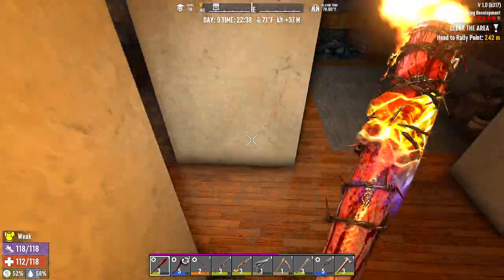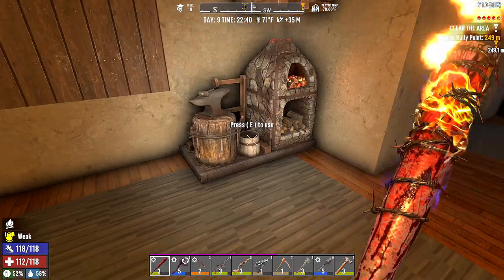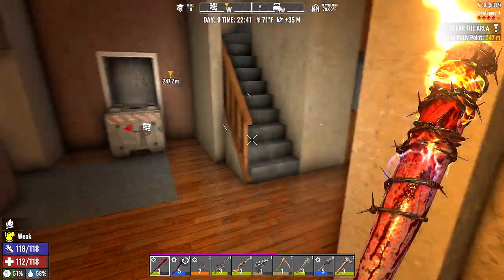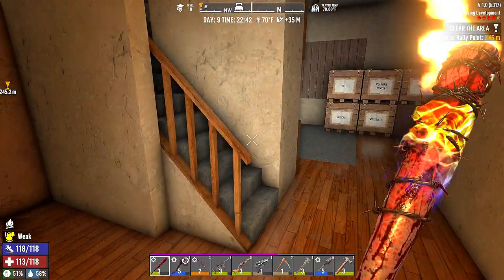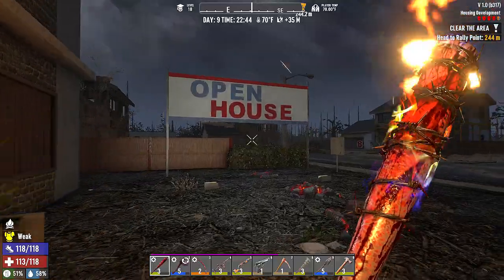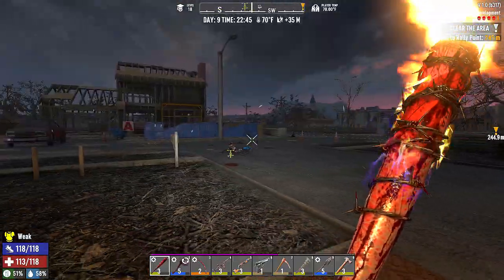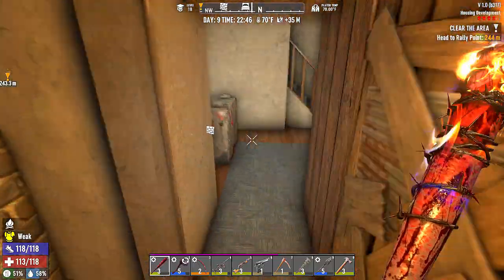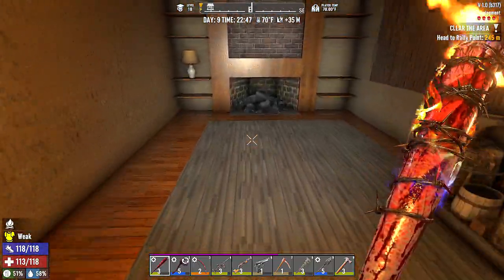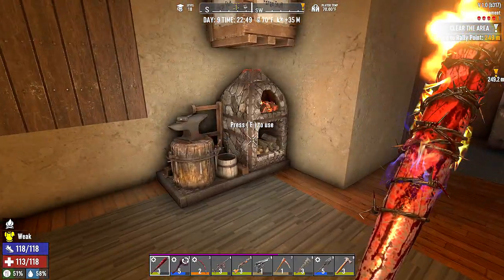That's it guys! We made it through the day without an infection, a sprain, or any of that — because yesterday we got them all. We'll start on day 10 where we will head over to these two houses. There's a trailer behind this one which we'll get to as well. Thank you guys so much for watching. Please leave a like if you enjoyed it and subscribe if you're not. Come on back — we'll have more Seven Days to Die!